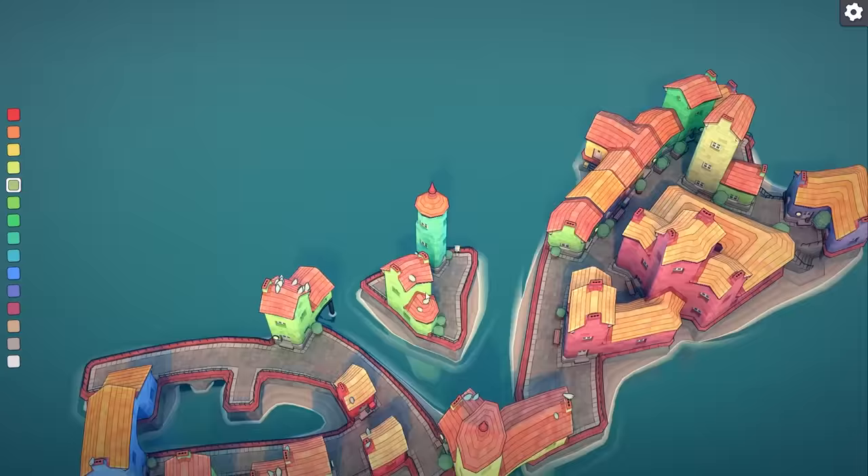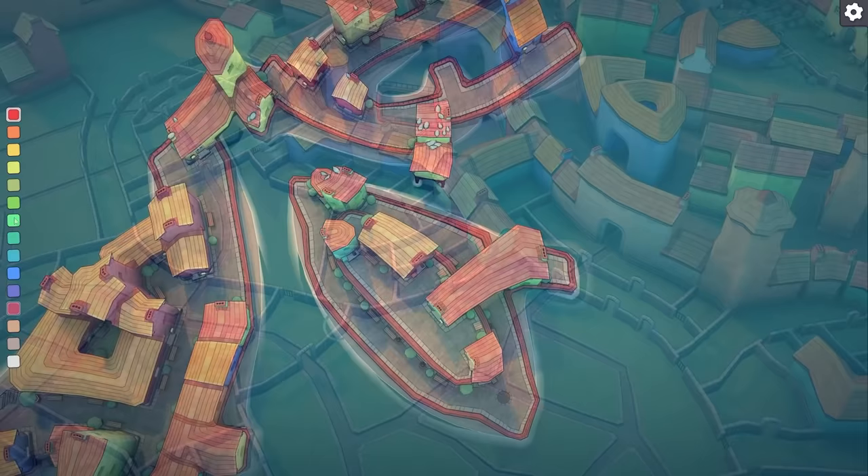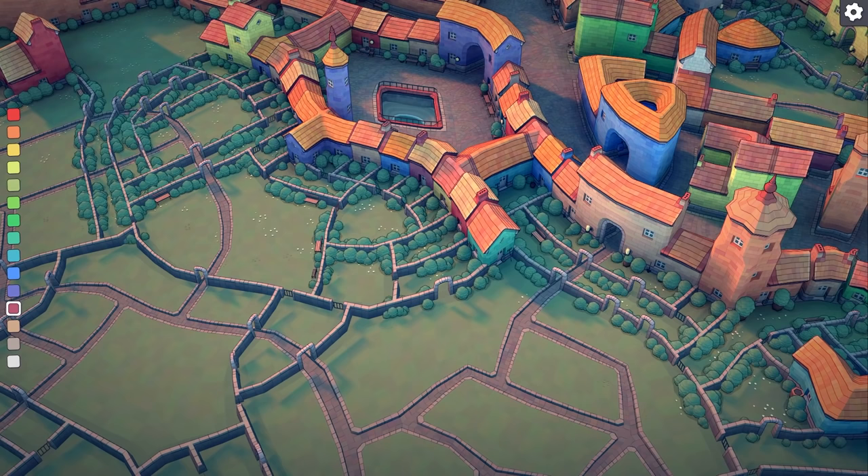What makes Townscaper so intriguing to me is its outward simplicity. All of the minutiae of real construction are generated instantaneously by the game's systems — windows, doors, stairs, roofs, gardens — all designed by the invisible hand of procedural generation.